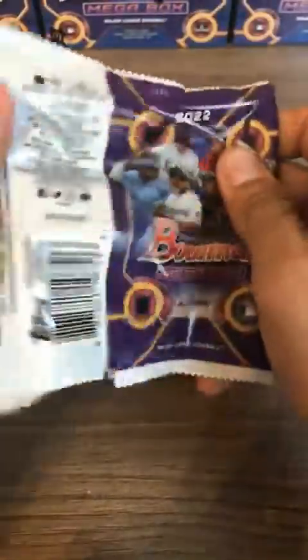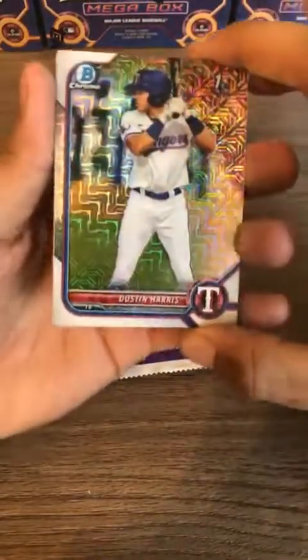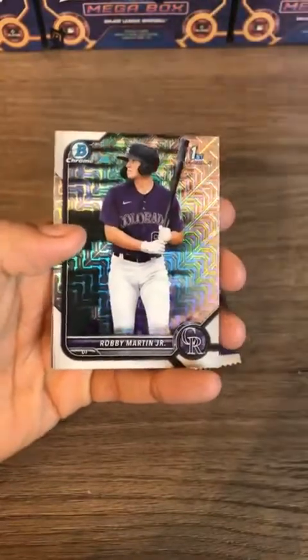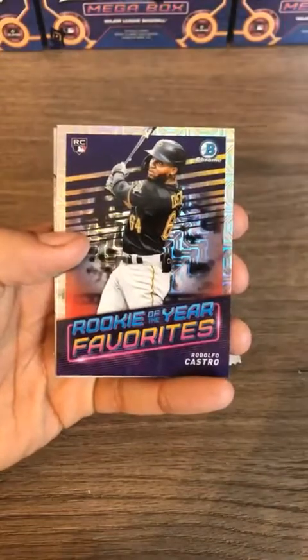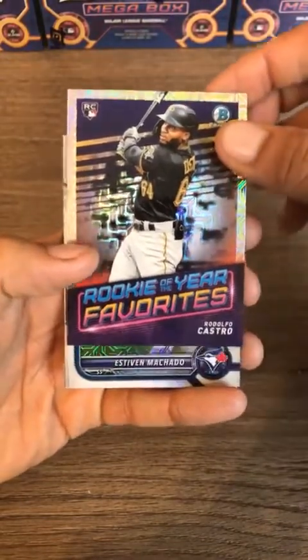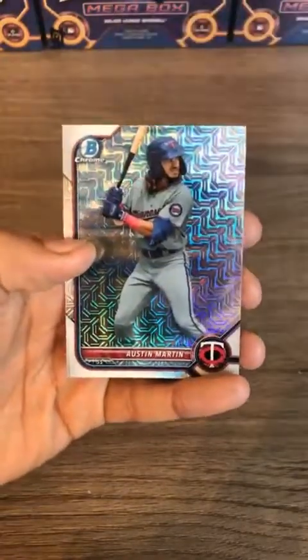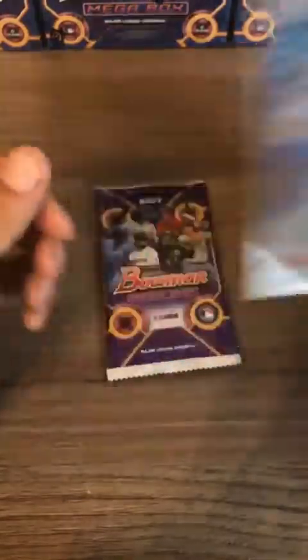Into our first mega mojo pack — five cards per pack. On top is Dustin Harris for the Rangers, next up Robby Martin Jr., Rodolfo Castro for the Pittsburgh Pirates, Machado first Bowman for the Blue Jays, and Austin Martin — who was the talk of the 2021 Bowman mega boxes — for the Minnesota Twins. That's the last pack of the first box.